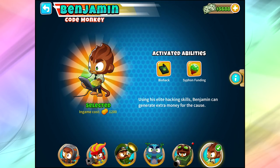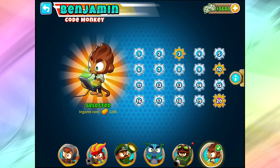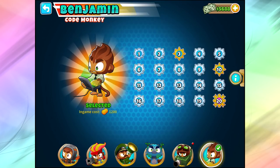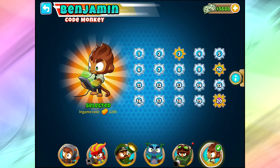Basically Benjamin is a code monkey with the Biohack ability and the Siphon Funding ability. He's a support tower — not much of a damage dealer. He hacks $100 into every round at level one, so he's making $100 every round. He pays for himself as fast as a banana farm as soon as you put him down — zero zero hero, whatever you want to call him.